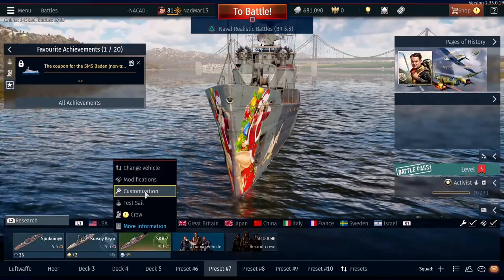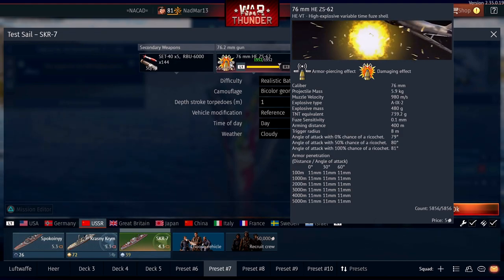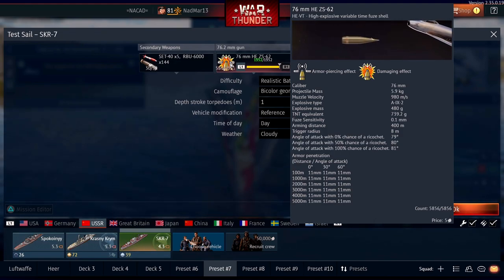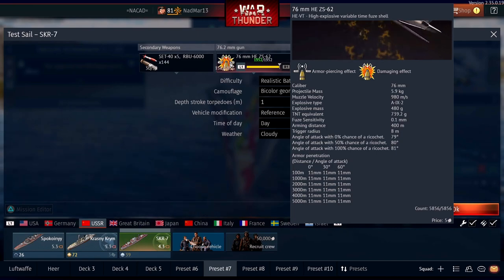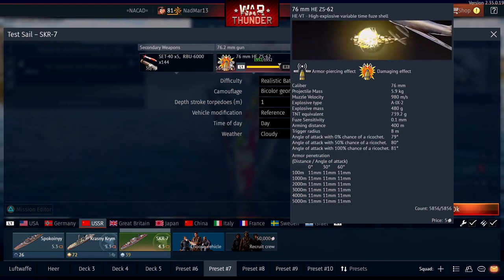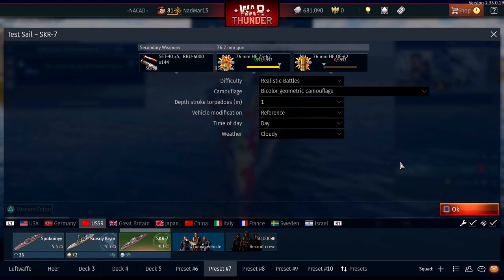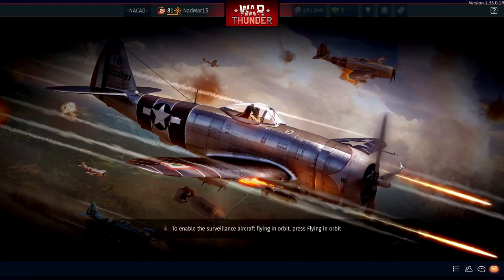I think without knowing it, Gaijin buffed the shells and especially the proxy fuse shells, because of how proxy fuses and proxy shells work — they work with fragmentation. So planes get destroyed by the fragments of the exploding shell. So I went with the ASKR-7 into a test battle to show you something.